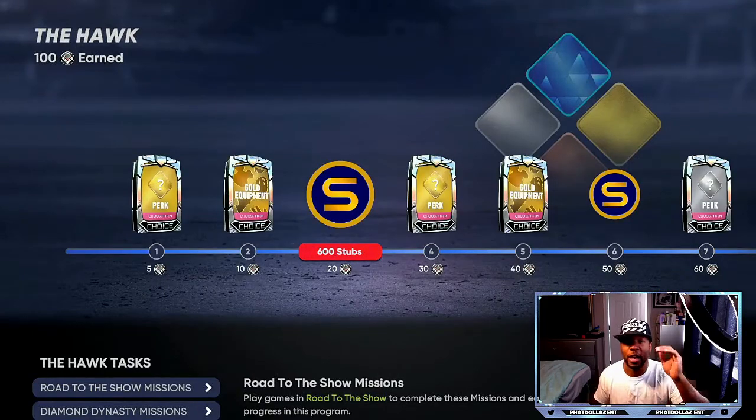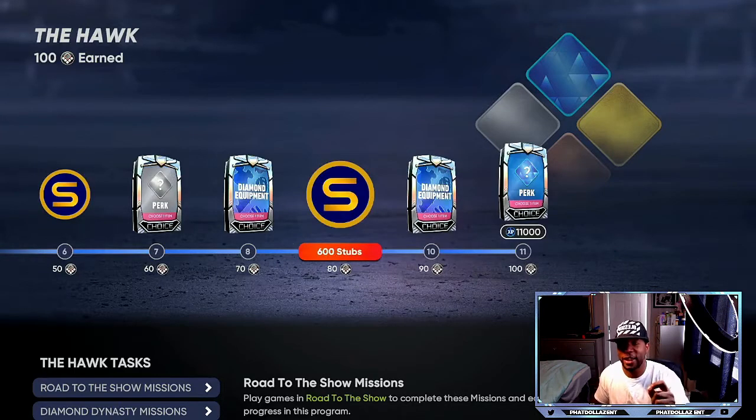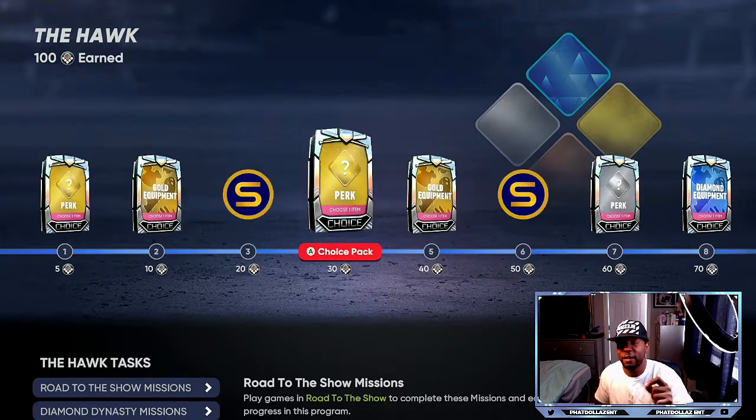Each and every one of these has potential to get you XP. All of these right here is 11,000 XP — you're getting 11,000 XP multiple times. That's going to get you a big push. So while you are grinding the program, you're going to be getting free stubs and XP. You bounce back and forth between the ball player method and conquest, and then regular games online. That gives you unlimited XP because the ball player is a mission, not gameplay. You can get up to 60 to 100,000 XP in one day.